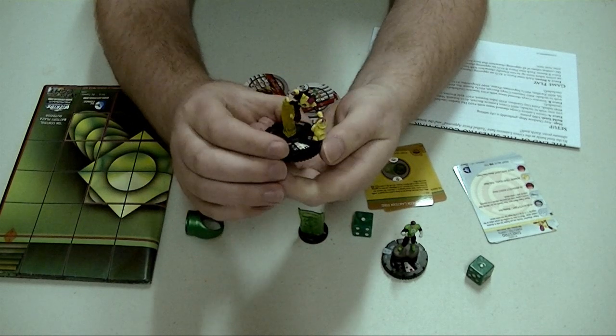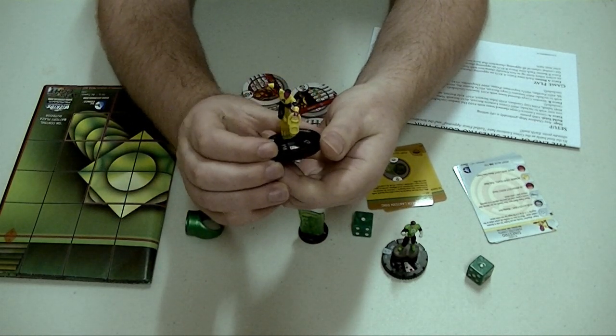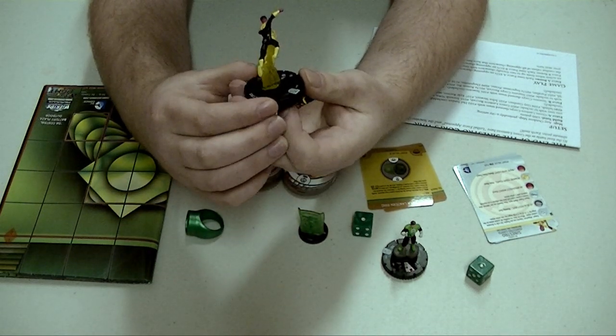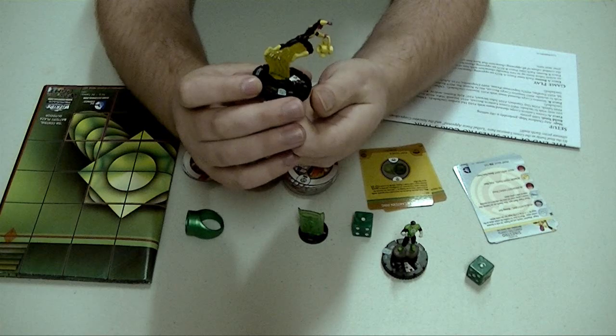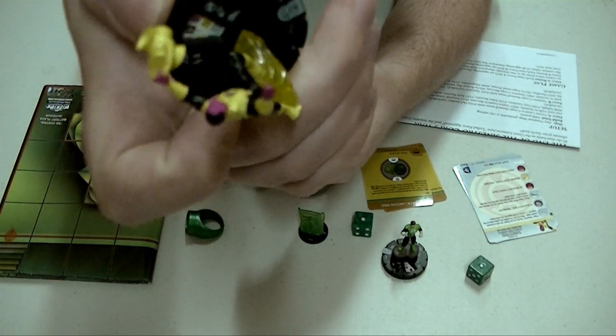So this is the Sinestro piece — he's the reason I bought the set. You can either get him for 250 points or 160 points. His starting dial is 10 movement, 12 attack, 18 defense and 4 damage.